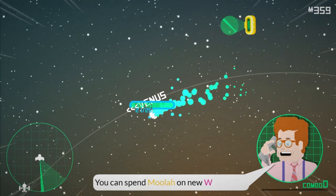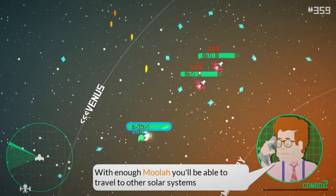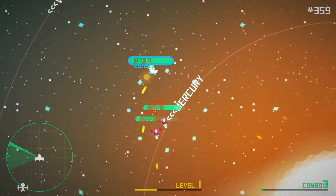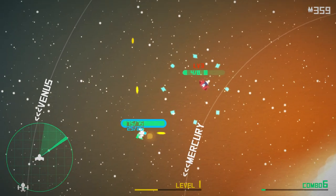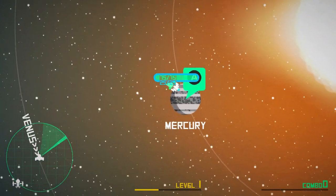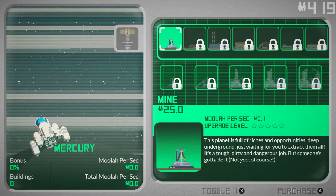Let's go to Venus. You can spend moolah on new weapons and upgrades at the mother base. With enough moolah, you'll be able to travel to other systems and wormholes. I'm trying to fight and you're giving me instructions — you're expecting a lot from me. Let's put some stuff on this planet. This solar system is going to be ours.